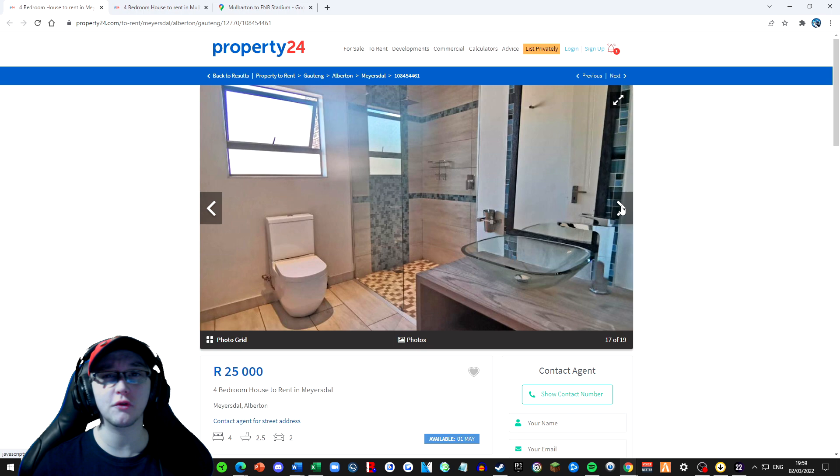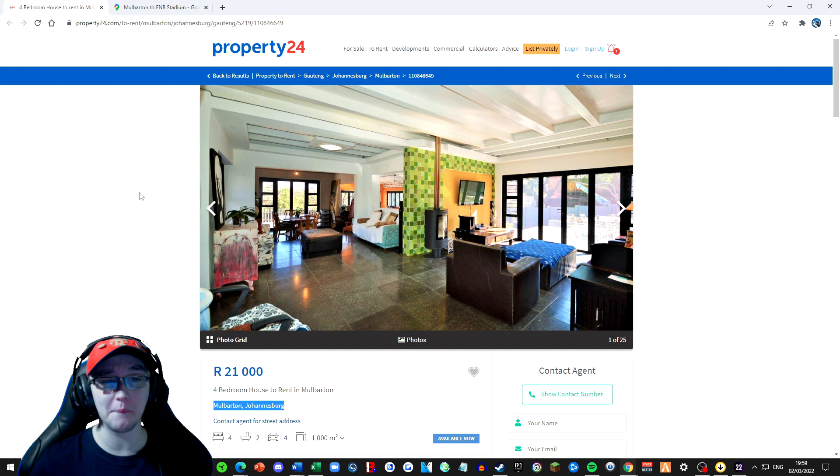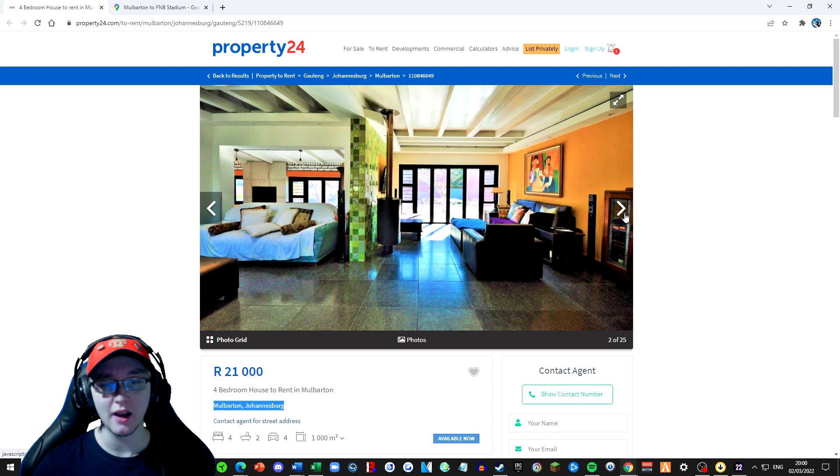We are going to go for an even better property - a furnished property, a very nice furnished property. One in which if I bring any staff in they can come and stay with us, because it's a four bedroom in Mulbarton. We don't know the exact street address as it says contact agent, but it's a thousand metres squared, fits four cars, two bathrooms and four bedrooms. It's actually a really nice property.